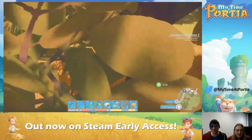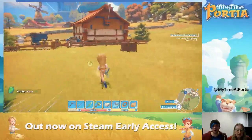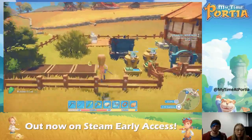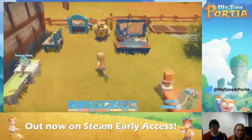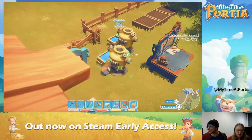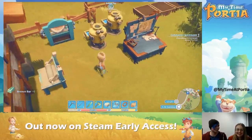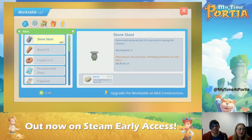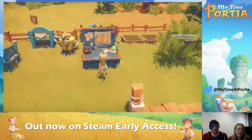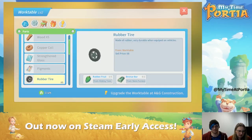There's the fifth rubber fruit. Now, if we didn't have the iron bars before, we would have had to go mining to get the relevant ores. So we now have everything in our inventory for rubber tyres — we just need five more rubber fruits for the second one. Time to kick more trees!